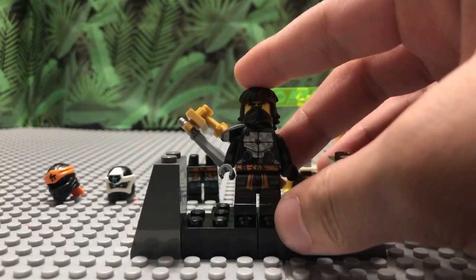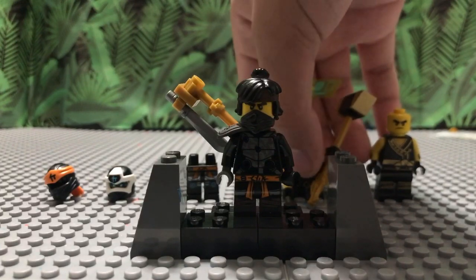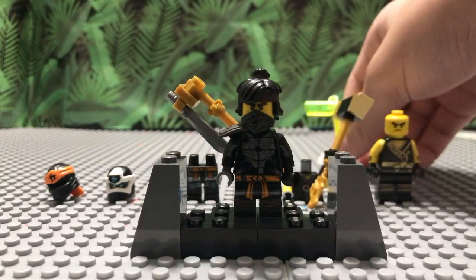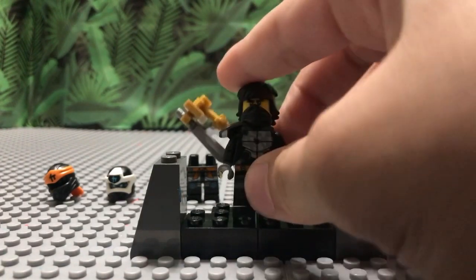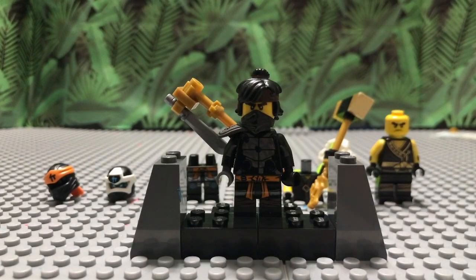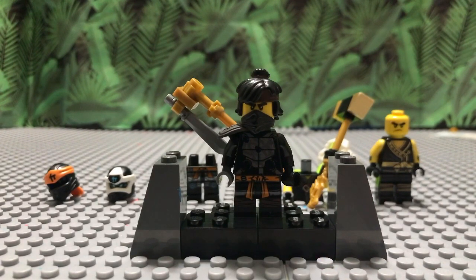Starting off with the legs, you're going to need the legs from the Secrets of the Forbidden Spinjitzu Cole. It's pretty easy to find. You can either find him in the $100 US Castle of the Forsaken Emperor set, or you can find him in the $20 set — it's like Cole's bike in Season 11 with that fire chapter type design. That's where you can find that figure and use these legs.